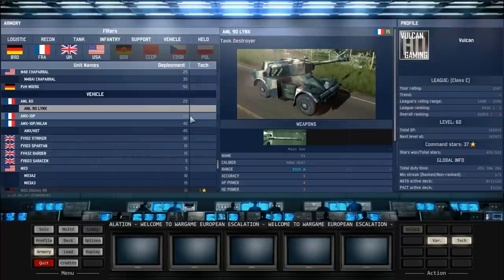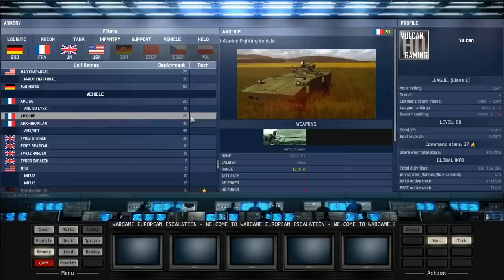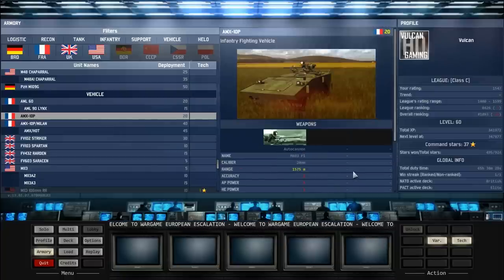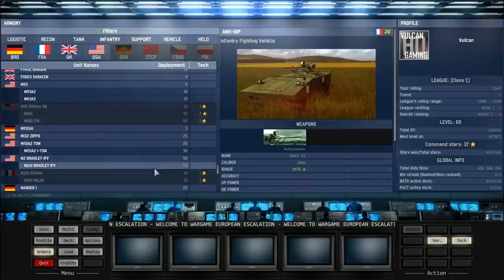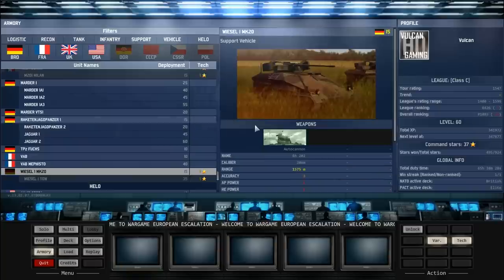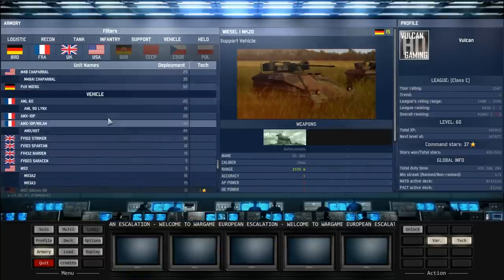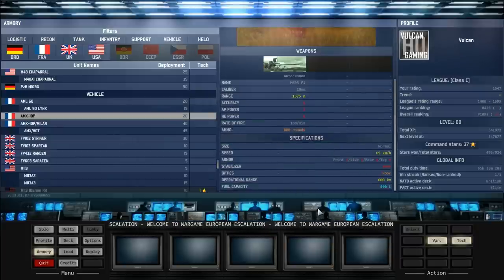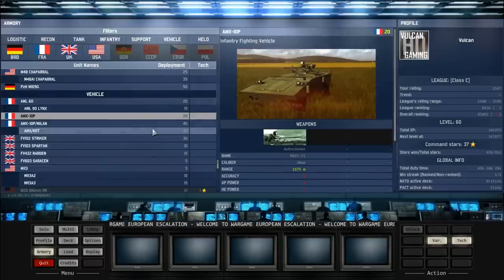The AMX 10P is an IFV or infantry fighting vehicle. It's basically a carrier that can carry chasseurs for mass and legion. It's quite a good carrier but it's not as good at its role as some others - it goes 65 kilometers per hour, has a front armor of one and side armor of one. I would bring it in with the chasseurs for mass but honestly I don't think it's really worth it because there are things like the weasel that are a hundred times better. Even though they don't have armor compared to the AMX 10P, you don't really need it because of how close you have to be to utilize this autocannon.